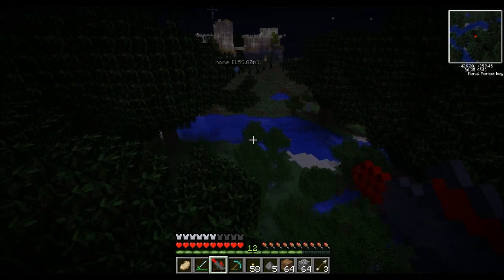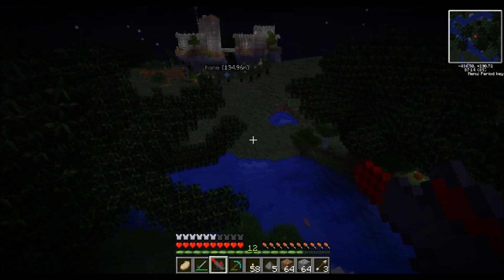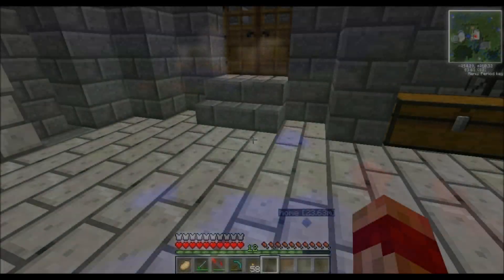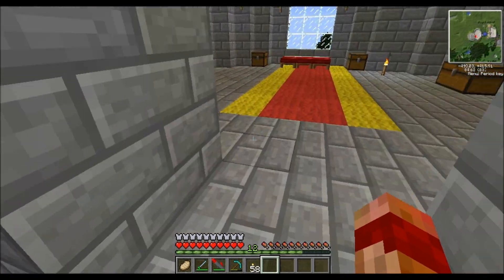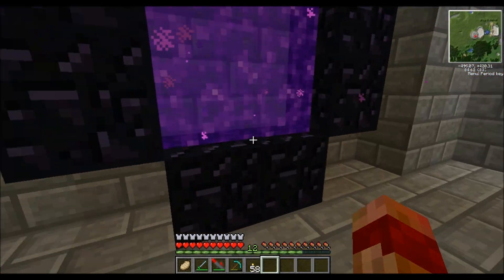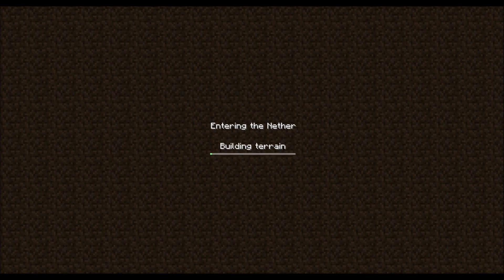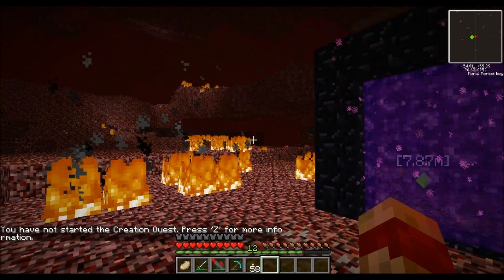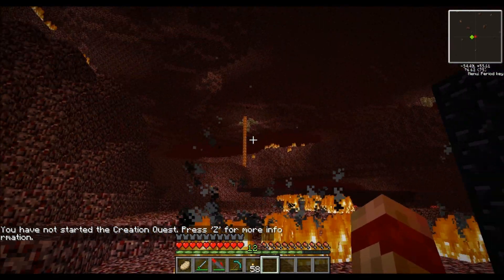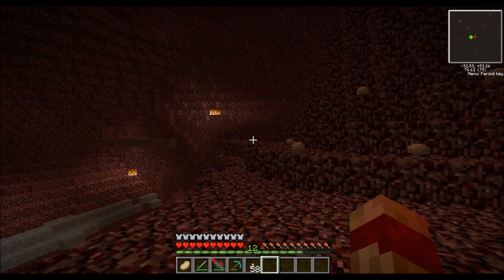So there you go — that is one of the techniques, and I will show you another one in just a moment. I've got all my kit together again and now we're going to head into the nether. As before when we came here, we're after the glowstone again because it's worth an absolute fortune when we use it as EMC.